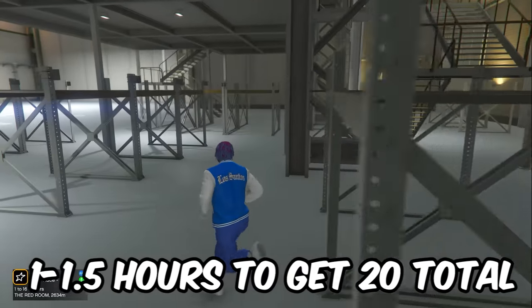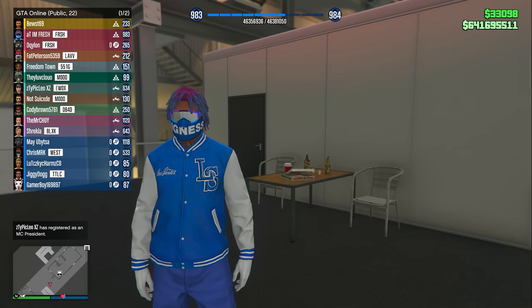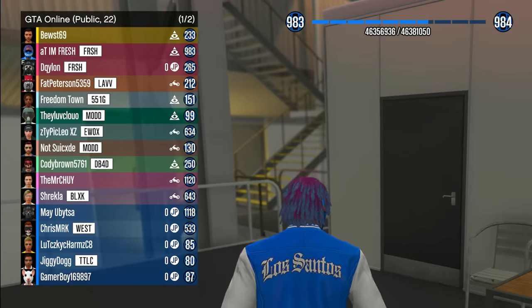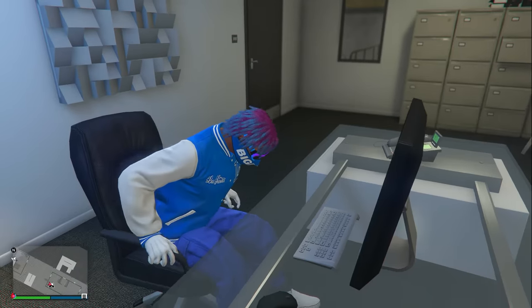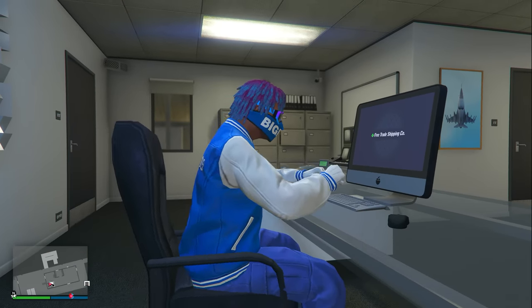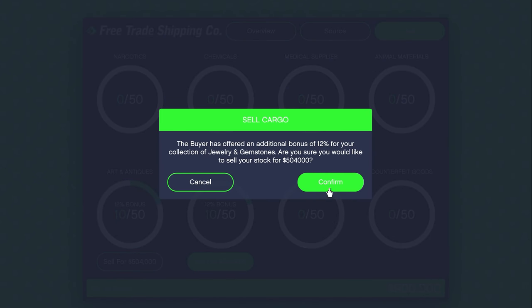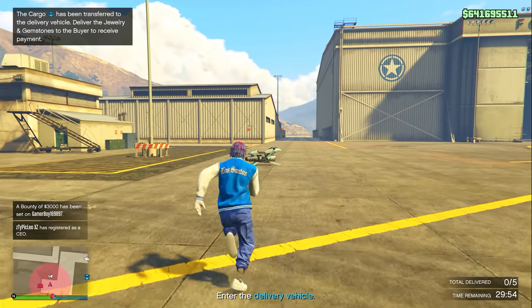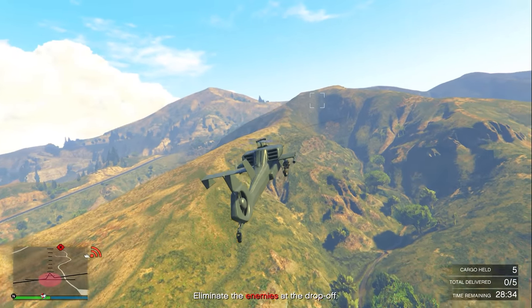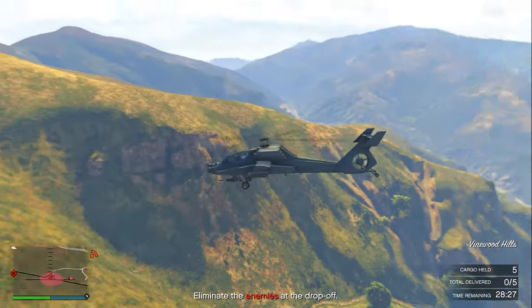Once you have 20 crates — 10 Jewelry and Gemstones and 10 Art and Antiques — go inside your hangar and click Sell. If you want a big sell bonus, put yourself in a public session with over 20 people; otherwise sell in an invite-only session for the base amount. When you sell 10 crates of Jewelry and Gemstones you'll see a 12% bonus, which is the trick that makes this guide pay out so well.